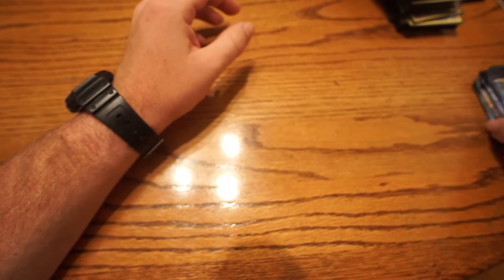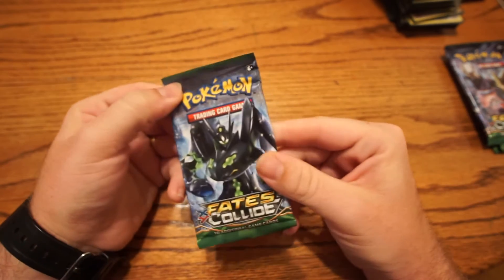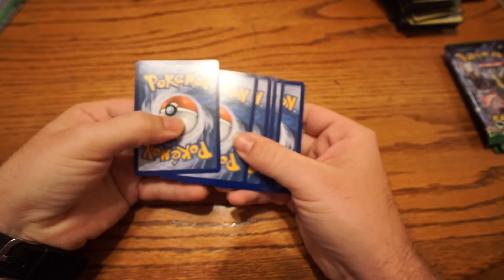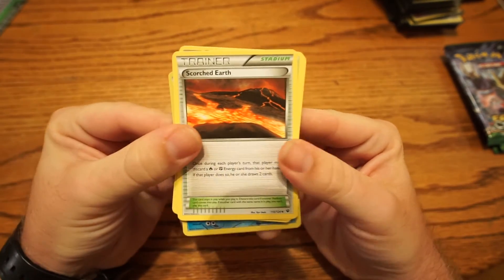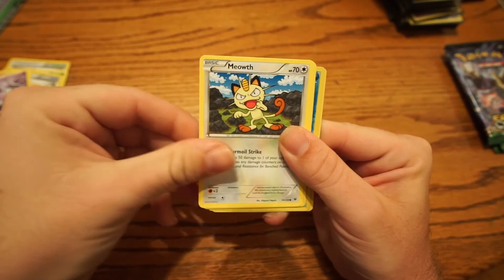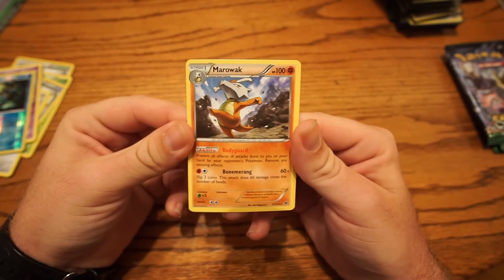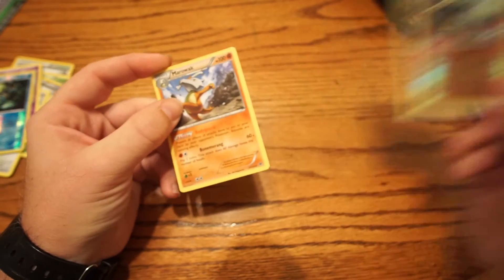If you want to stick around, I'll be opening up these four Fates Collide packs to see what I get. Starting off with the Zygarde pack — I got one Scorched Earth, Wormadan, Energy Pouch, Jigglypuff, Gothita, Meowth, Snivy, Solosis, a reverse holo Omastar, and a rare Marowak. That's cool, I can go along with this guy — well, it's a different one, but we'll see.